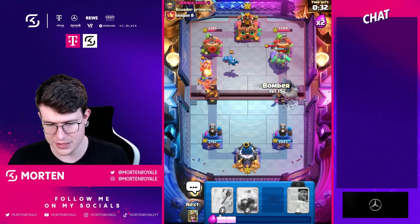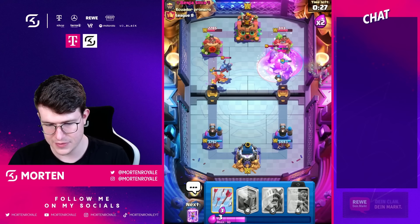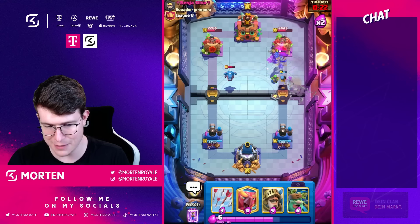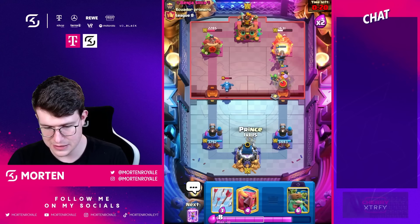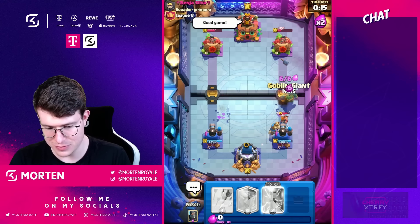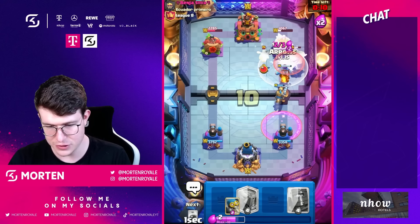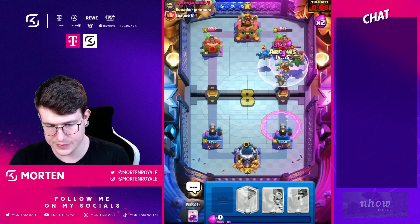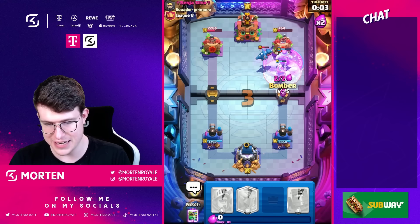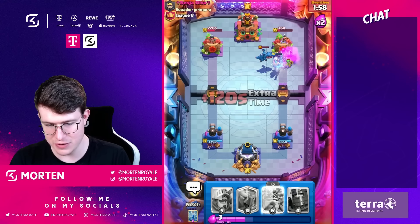I'm just gonna go Dark Prince, let's see what he's gonna do. I'm just gonna go reach this because I think it's actually worth it. My Bomber splashes, my Dark Prince might get on Tower there. I'm just gonna go Prince — he has to go for his Balloon, but he cannot really go Balloon, so I'm just gonna go for my Evolution Goblin, my normal Goblin. Because if he hasn't found it, I'm just able to Evo Zap this. I'm just gonna go Evo Zap, then Arrows, then Rage there, and we all know it's gonna be over — there's no way for him to defend.